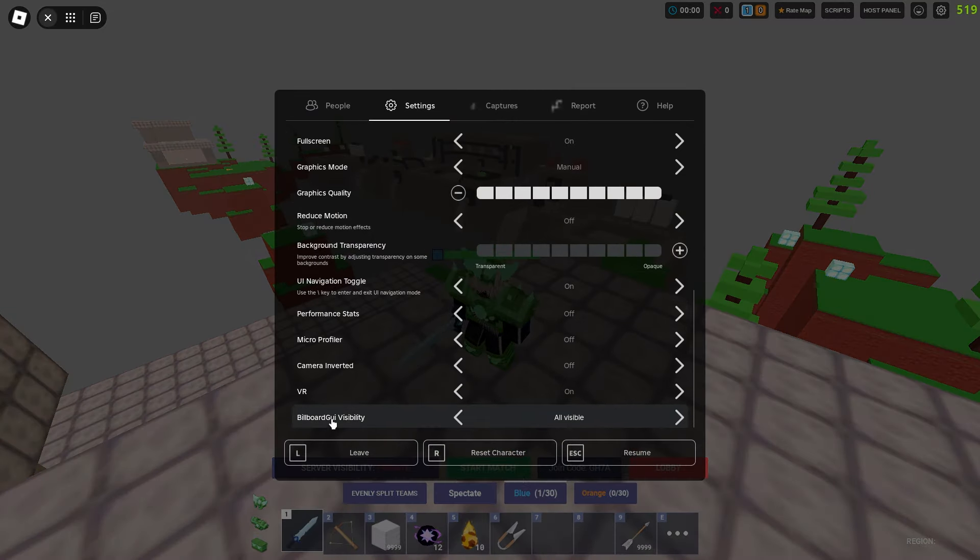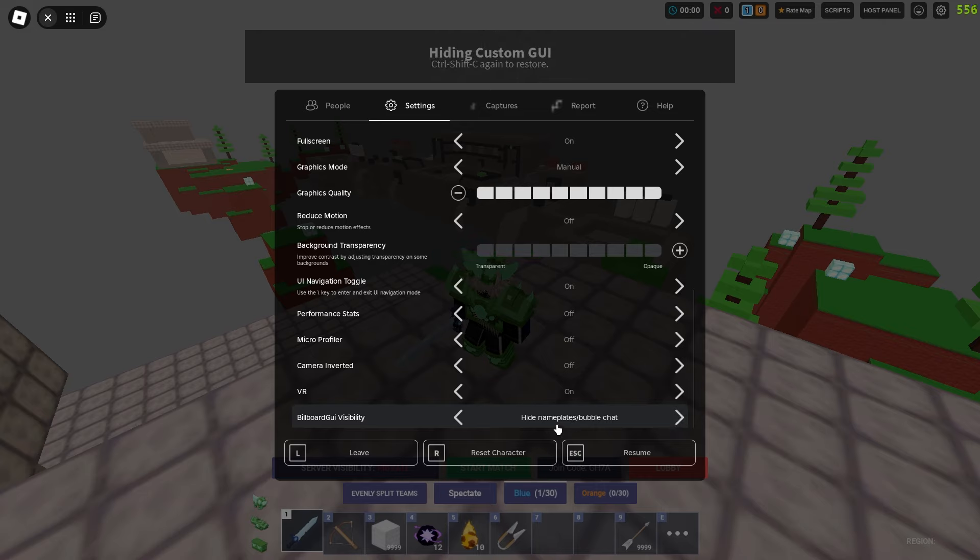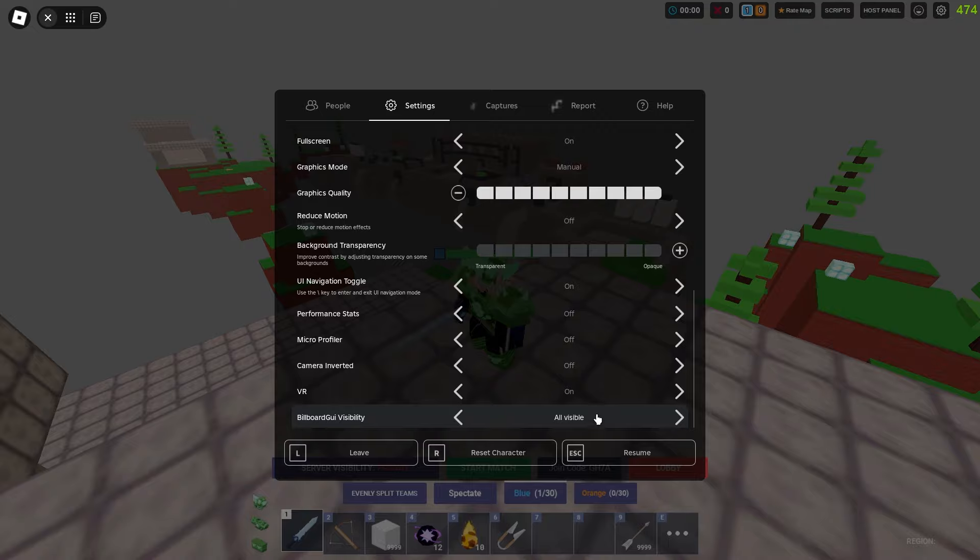You can change this if you want the chat off. You can hide name place, bubble chat — all visible. Just choose what you want down here.